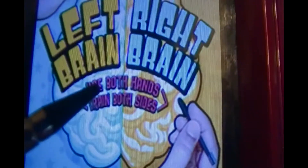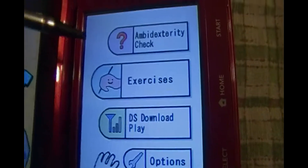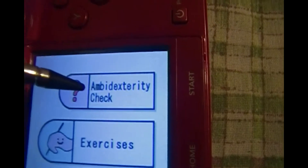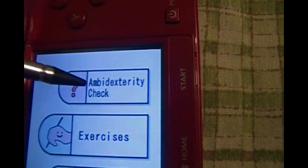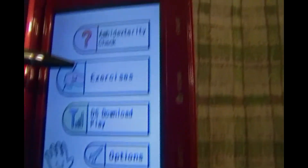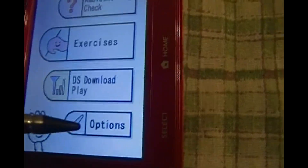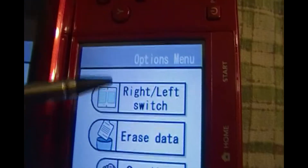Now it's time for Left Brain Right Brain. Use both hands, train both sides. You have to turn it to the side depending on whether you're left or right-handed. The first one is Ambristar Tree Check, which is a little test that works both sides of your brain. You've got Right Hand Balance, L versus R, and Data. The DS download plays for multiplayer online, and finally there are Options.